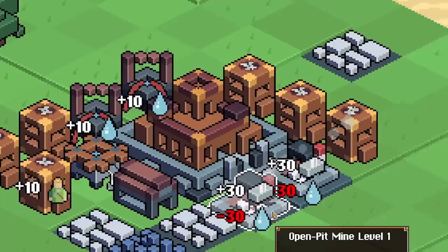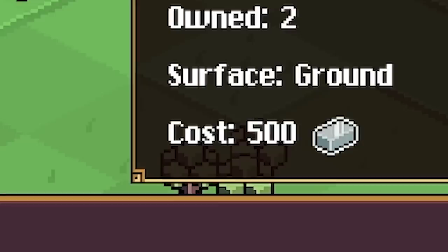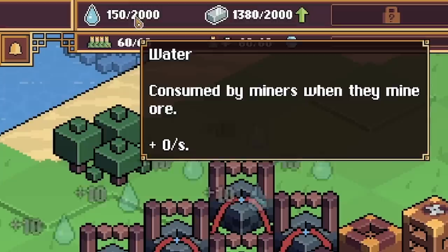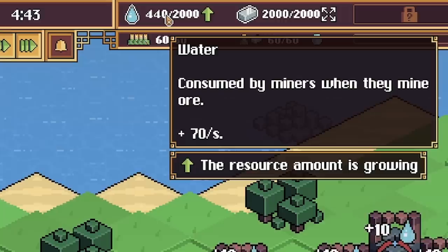The more living quarters we have, the more miners we have, which means we're producing even more. But look — can you see the negative on the water? We're losing 30 water every second and we're only gaining 10 for each of these. Hence we need to build the four wells. Into the water tab — the well costs 500 iron each. So let's get a few of these down. That is all four being built, which hopefully means the negative is being balanced out. If we hover over the water at the top you can see plus zero a second.